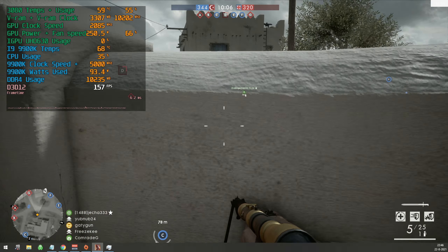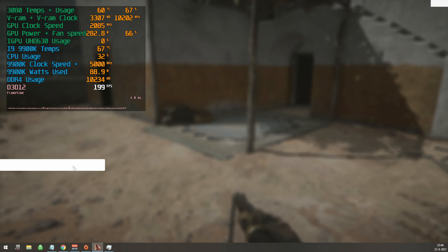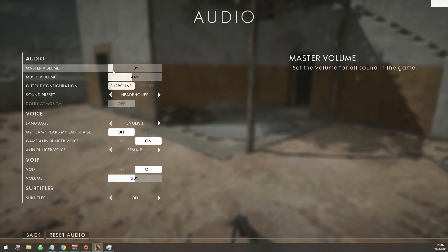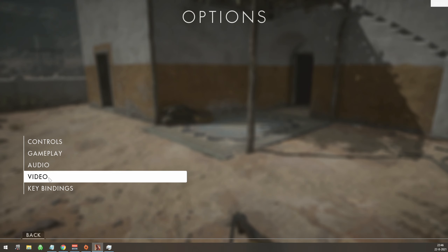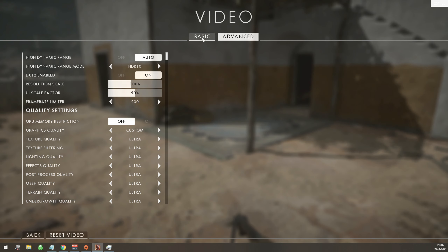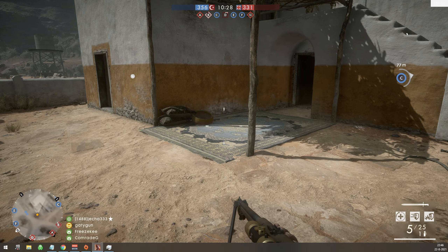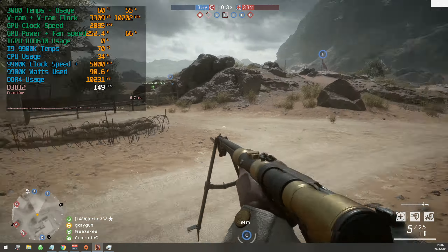Today we're gonna benchmark the 3080 and 9900K in Battlefield 1 and see how it performs. We're gonna lower the sound a little and move to video. Basically everything is ultra, render scale is 100% and resolution is 90%, so it's basically 1080p. Let's see how it performs and what we can expect.